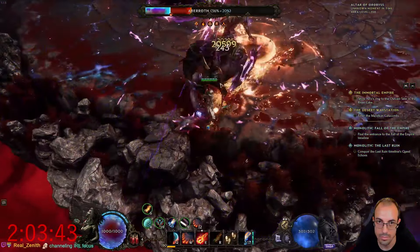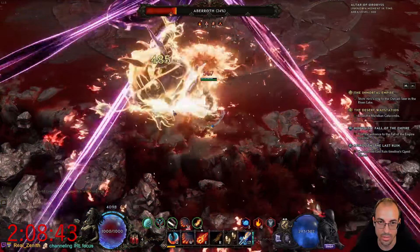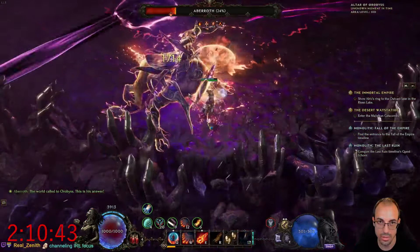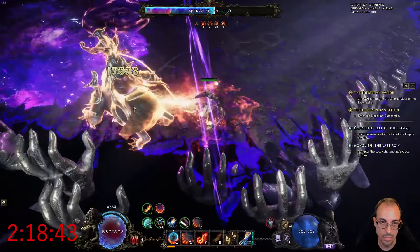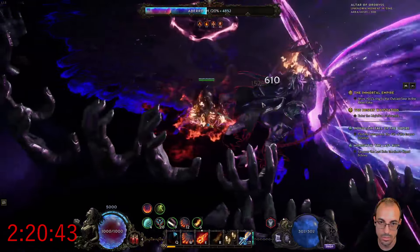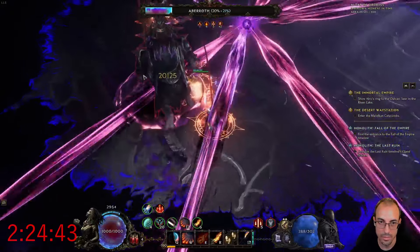It's definitely somewhere around the B tier, maybe A tier range, and that is despite getting a 1 LP red ring with plus 16 int. Overall, the clear on the build is great, but the damage — especially single target damage — is on the weak side, and the survivability is mediocre as well. The build clears 500 to 700 corruption comfortably; you could probably push it to 1000 if you min-max even further, but you will be dying every now and then.